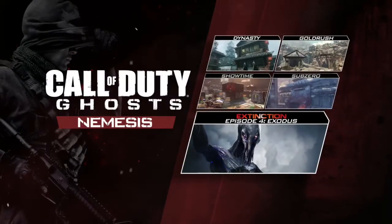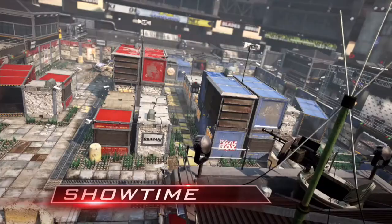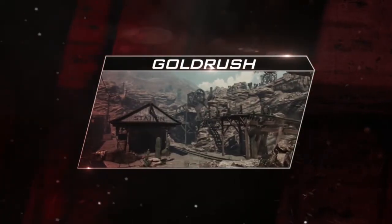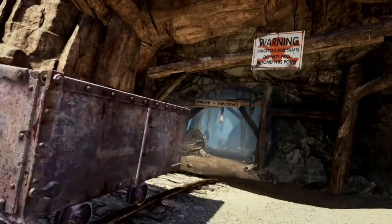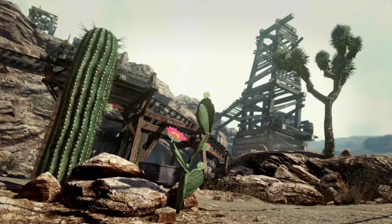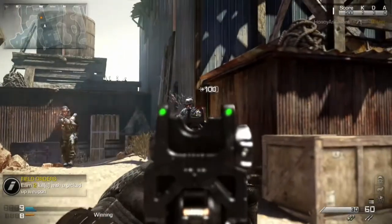Let's move on to the new Ghosts DLC. I'll have the trailer playing in the background without the audio, because I want you guys to actually be able to hear me. I'll also put a link in the description to all this stuff — the tweets, the Advanced Arsenal thing, the Atlas Pro Edition, and the trailer. So as you guys can see, there are all these cool new maps. There's a new survival mode Extinction map, which looks kind of cool. I might actually play Extinction after seeing this map.